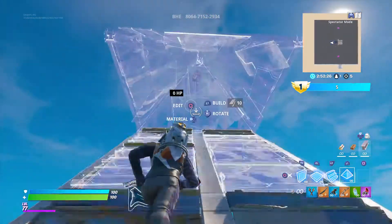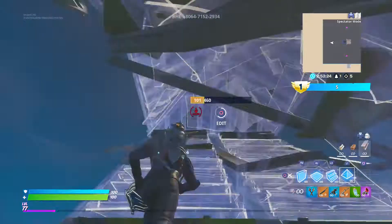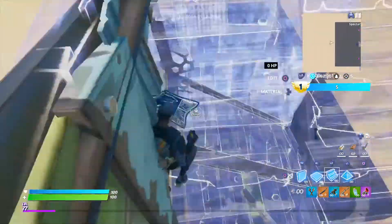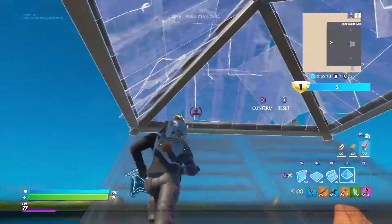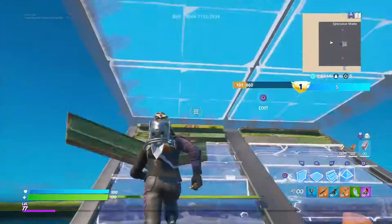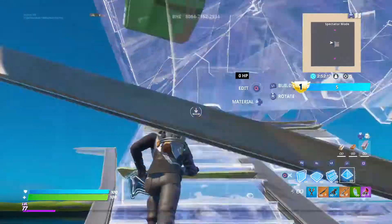Yo, what's up everyone! Today I'm going to be showing you a very easy glitch in which you need the grapple gun, obviously, and you just need to build to the edge of the map. Watch till the end of the video to see how to do the rest of the parts in the glitch.